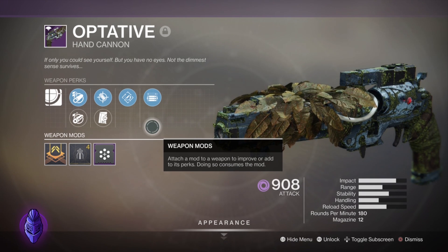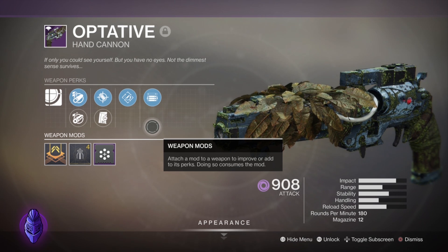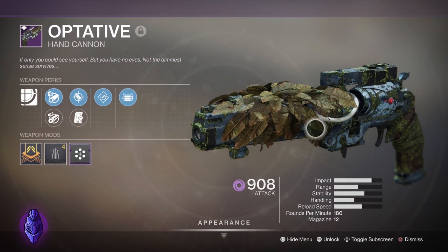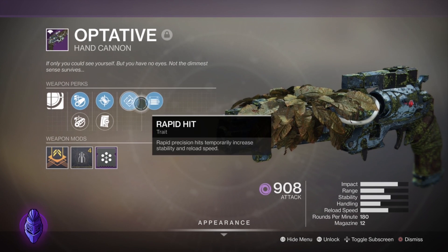You get this the same way you get the pulse — you pick up the bounty, get 50 hand cannon kills on Vex, then go kill a boss and boom, you get the hand cannon. Now if you have a keen eye and you played Destiny 1, you'll recognize this is basically a reskin of the West of Sunfall, and it comes with random rolls.